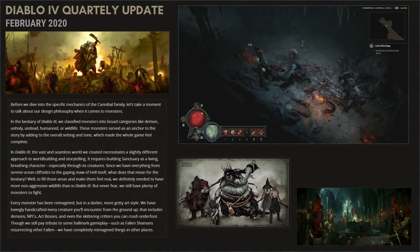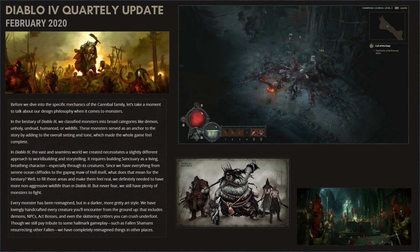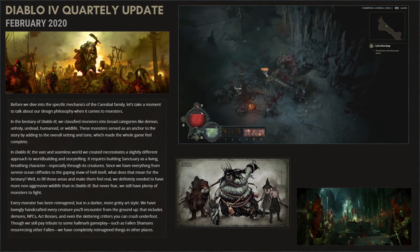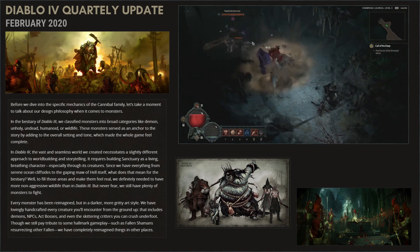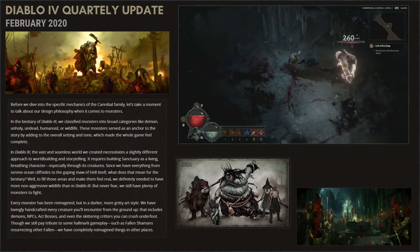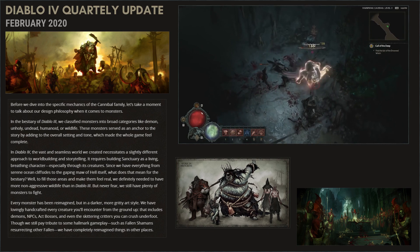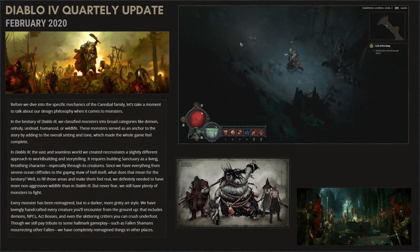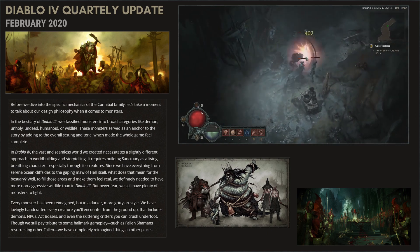The second part of this block is about monster design and family, and now they introduce a new one — the cannibals. In D3 they classified monsters into broad categories like demon, unholy, undead, humanoid, or wildlife. In D4 they want to create a vast, seamless world, so they need a slightly different approach to world building and storytelling. It requires building Sanctuary as a living, breathing character, especially through its creatures. Every monster has been redesigned in a darker, more gritty art style. They have handcrafted every creature from the ground up — that includes demons, NPCs, egg bosses, and even the skittering creatures you can crush underfoot. This is a positive thing.